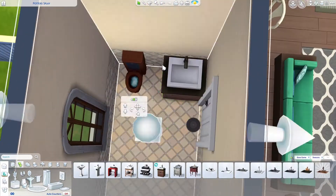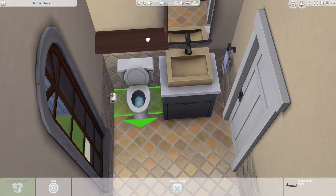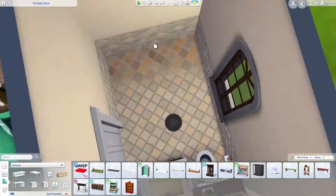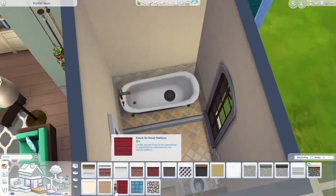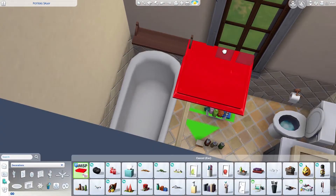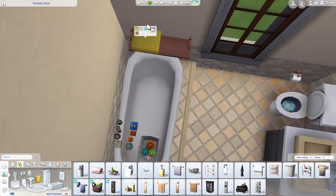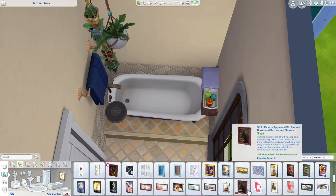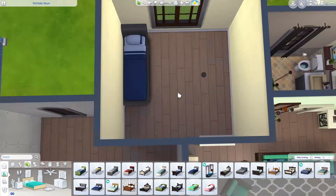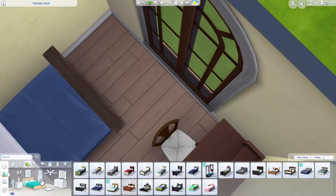I decided to put a lot of bookcases in this home because at my grandparents' house they had a crazy amount of them — so it's a must here. The bathroom is pretty small, just a two-by-three-tile bathroom with no standalone shower, since every standalone shower in the game looked too modern and didn't match my vision. I used a bathtub — I think from base game — and initially put it on a platform, but decided to lower it back down to a single level.